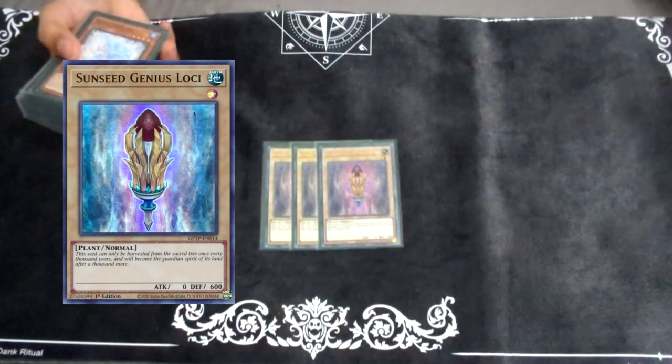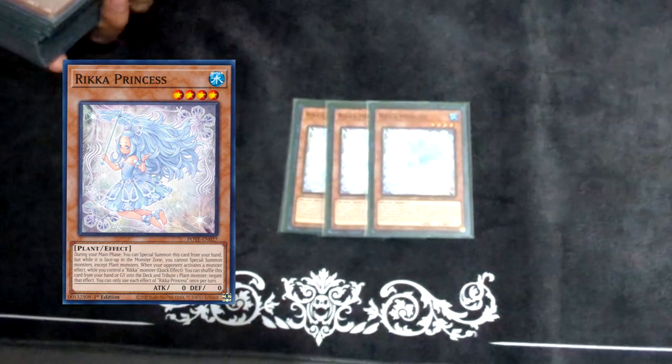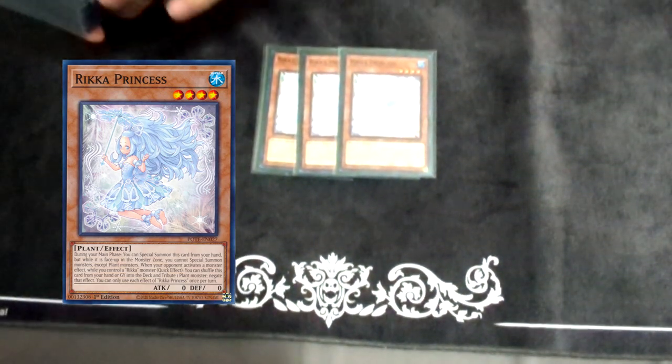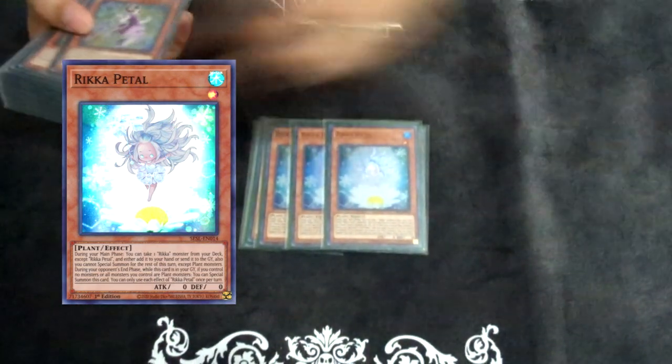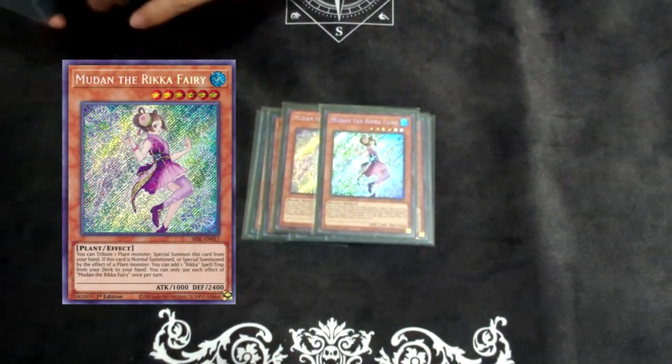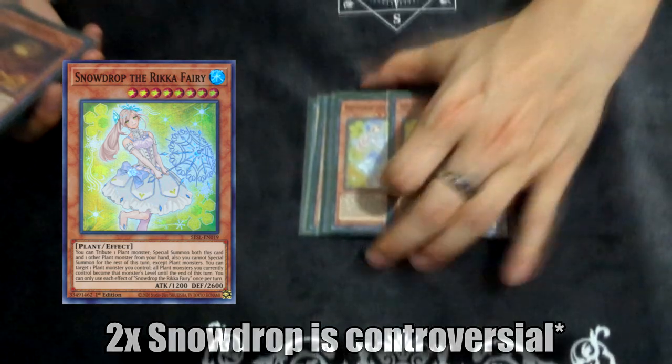You need three Sunsea, Genius, Lowsea — that is just the Avalon engine, so obviously you need three. Three Rika Princess — essential. If you're playing less than three, you're doing it wrong. Three Rika Pedal — this is pretty much always going to be in your graveyard, so you need three obviously. Two Mudon. Snowdrop is controversial because people think you only need one, but if you're playing against Kashtira they're probably going to banish your stuff, so you'll need two. I've had situations where they banish my Snowdrop and I wish I had another one. Two almost always comes up, and it's really good in tandem with Kong Kong.